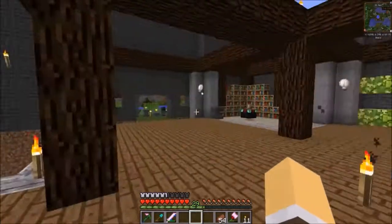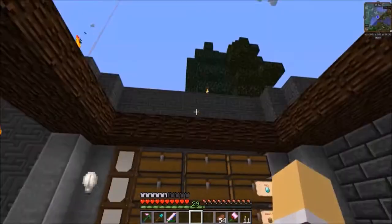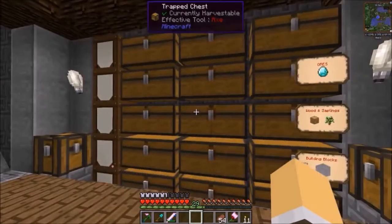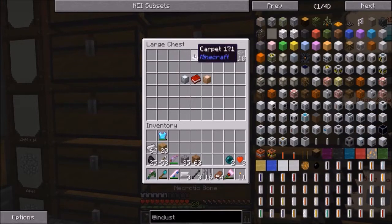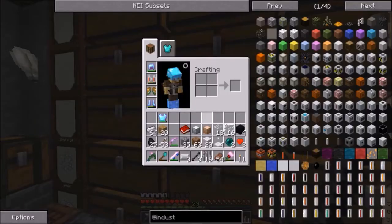We've lost micro blocks but we've gained Open Blocks and Iron Chests. Here is all of the stuff I want to use today. Right now we're going to do some new crafting.